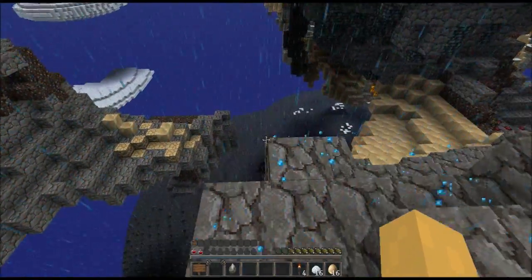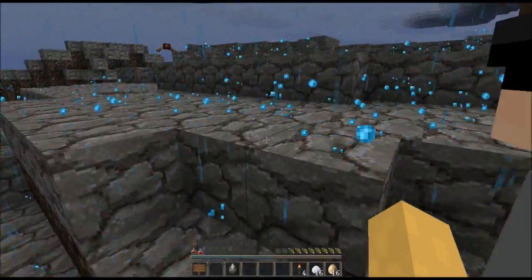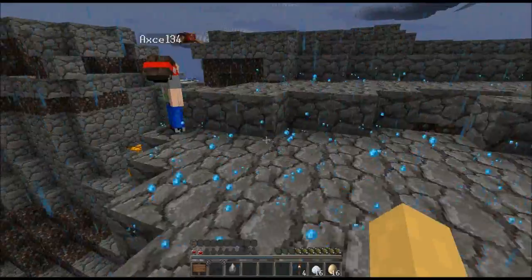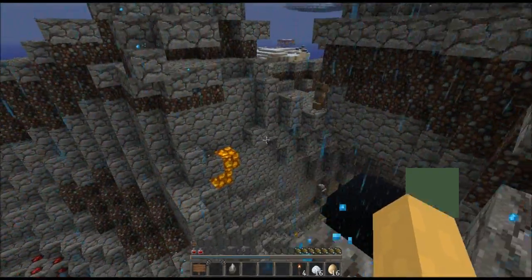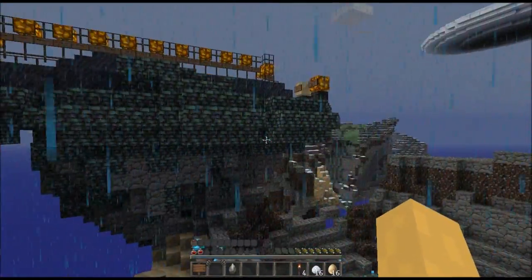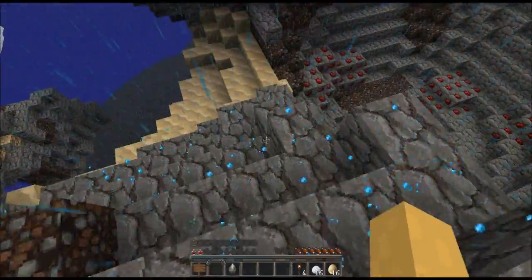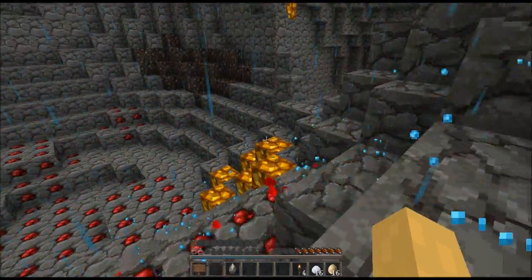How do we get over there? We need to get up on this mossy cobblestone thing and jump over — but that's going to take away a lot of hearts. Is this redstone? Yes, I think it is — this is indeed redstone. We need to get on top of this thing but there are lots of signs. We can't go to the cave yet because we don't have any wood or anything.